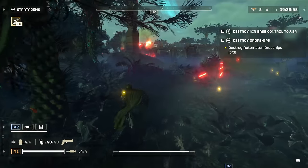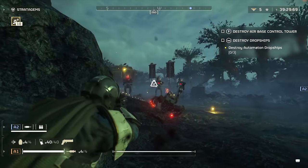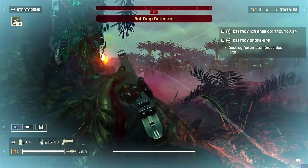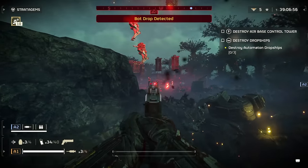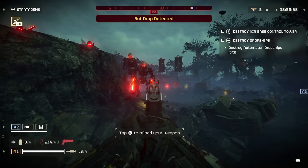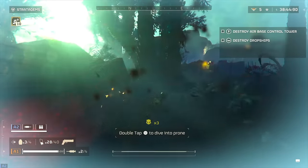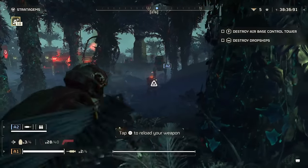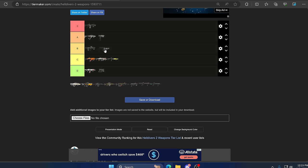Moving on we have the Senator, a high-powered revolver sidearm with up to six shots. Once most people unlock the Redeemer they may not go back to the Senator, but in the right hands used while crouching this can be an absolute beast — it can take out even Dominators and shielded enemies in almost one shot. It has great ADS and third-person aiming, especially crouched. But if you're getting swarmed and flinching you'll miss every shot. It has a high skill ceiling, so I'm putting it in B.